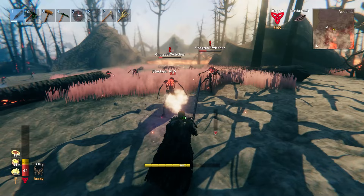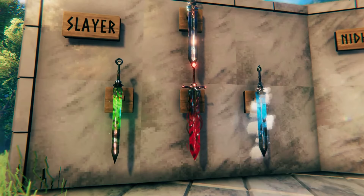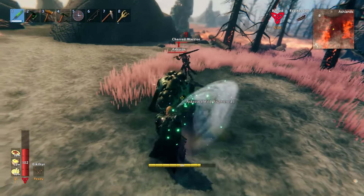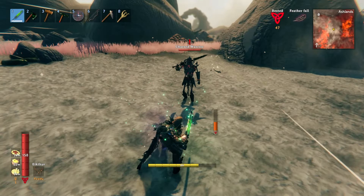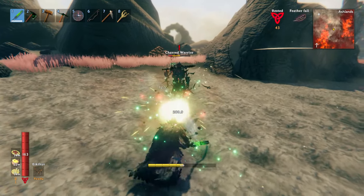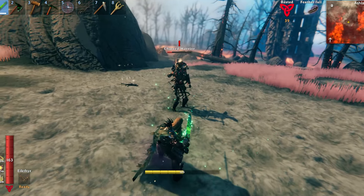Now before we move on, almost every base weapon added has three upgraded versions to go along with it. This includes a nature, blood, and lightning variant. The nature variant inflicts passive poison damage to creatures that aren't immune, and has a 20% chance to entangle an enemy with roots, rendering them completely immobile for a couple of seconds, allowing you to land some free strikes with no reply.